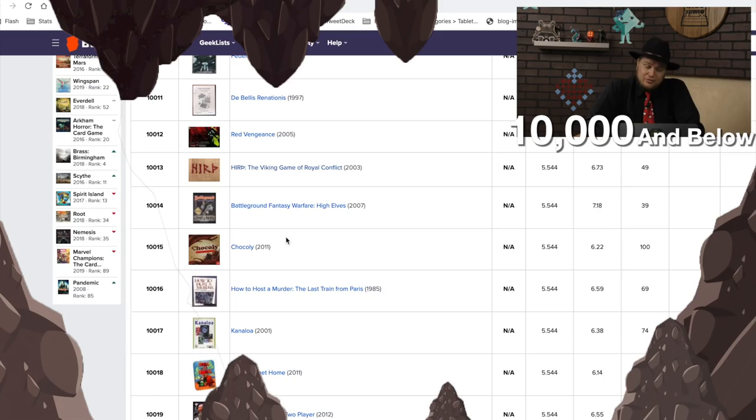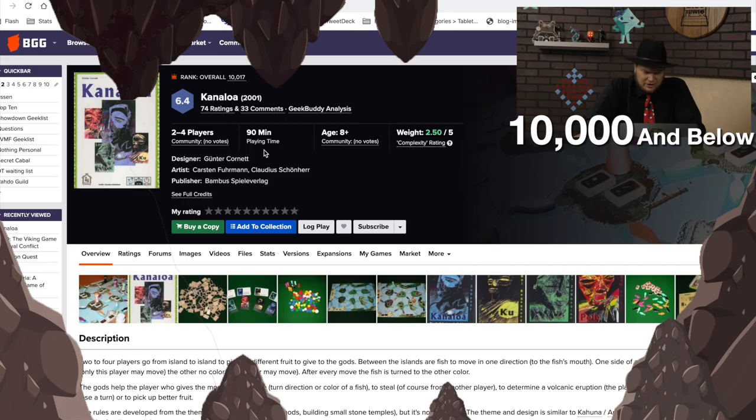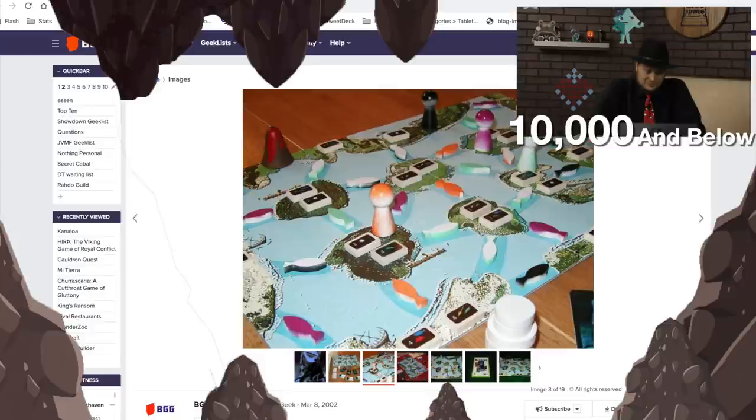Battleground Fantasy Warfare: The High Elves — they're not one of my favorite factions, but they've got magic and they're definitely a good faction. Then Chocoli, How to Host a Murderer, and Kanaloa. This is not the Kanaloa I've played before. You're going from island to island to pick up fruit to give the gods, which actually sounds very similar to the Kanaloa I did play. That board doesn't look bad at all — pretty impressive for a game from 2002.